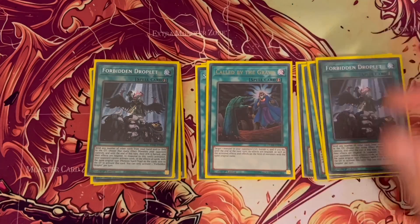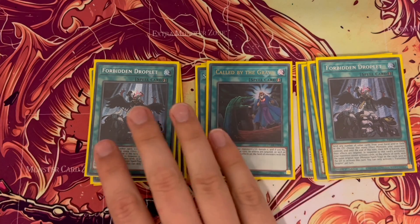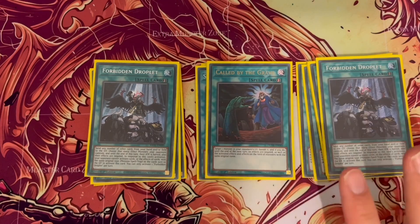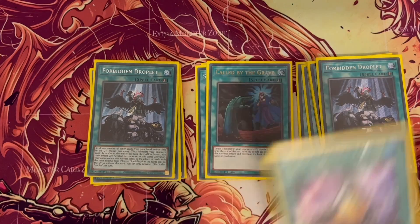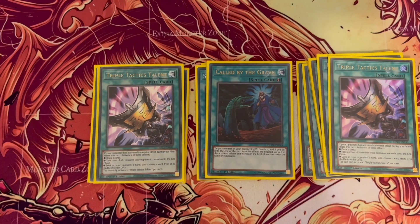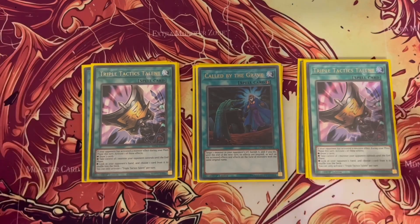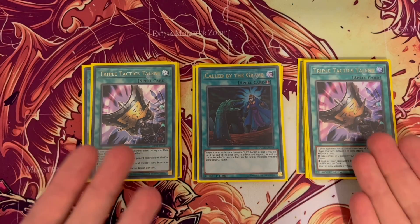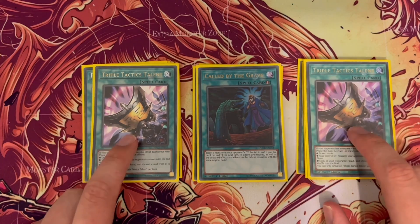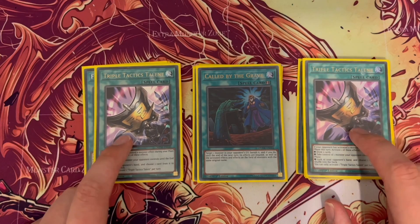I run two Droplets — this was previously three and it does change depending on how I use it, but two seems to work quite well because I have a lot of draw power in this deck. Speaking of draw power, I run Double Tactics because in this meta monster effects are going to happen during your turn, so this is going to be used all the time. I've tried bumping it to three with varied success, but you can get bricks.